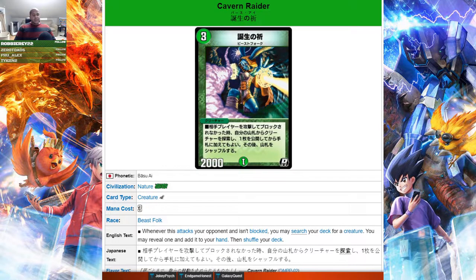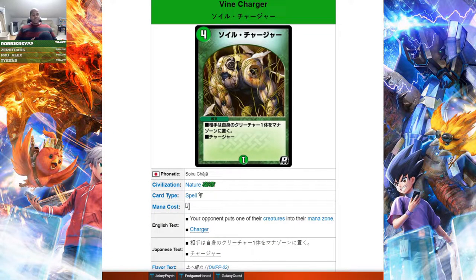Next up we got Cavern Raider. When this attacks your opponent and isn't blocked, you may search your deck for a creature, reveal one, and add it to your hand, then shuffle your deck. Being a beast folk means it can potentially be evolution bait for Bark Whip and Fighter Dual Fang. However, since it's a search skill it comes with the nerf of giving you three random options, so you still may not find what you're looking for. That makes it harder to include in your deck, and I don't know if this is going to see a lot of play outside of maybe some Beast Folk decks.